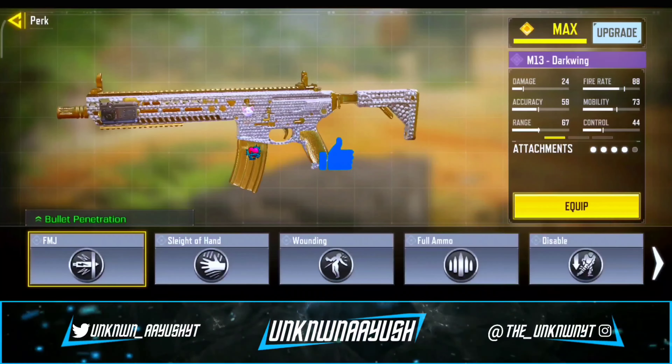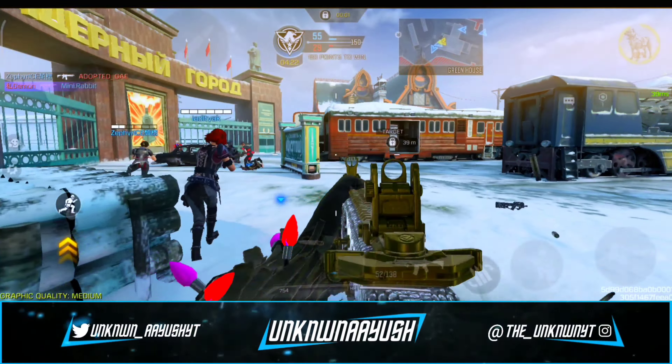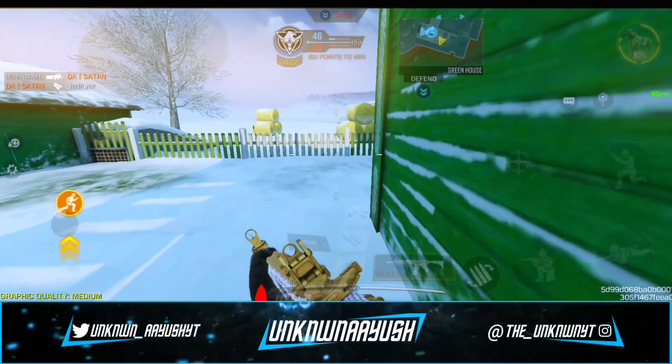Last but not least, we use the Disable Perk. Damaging an enemy's legs reduces their movement speed for a short time.